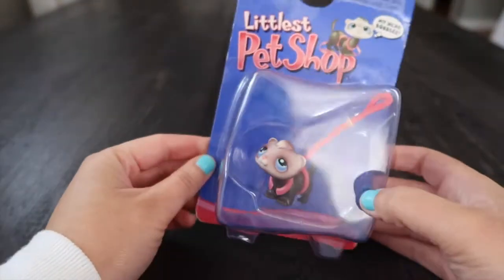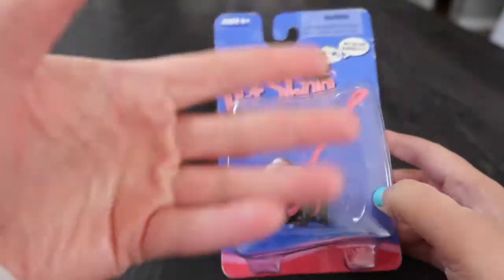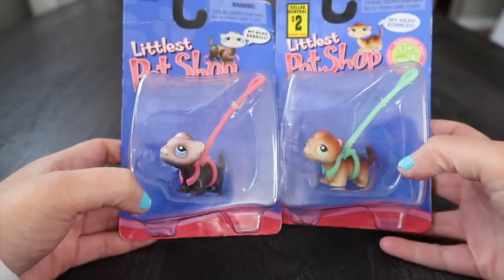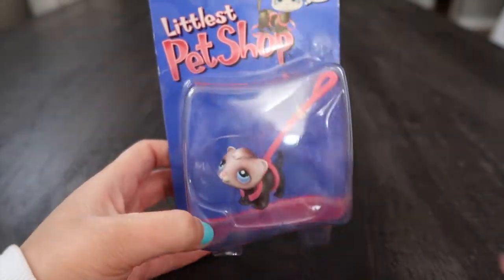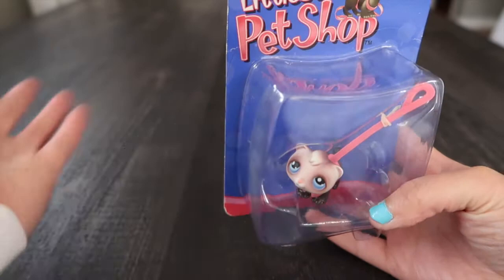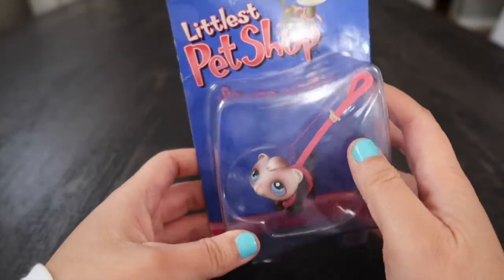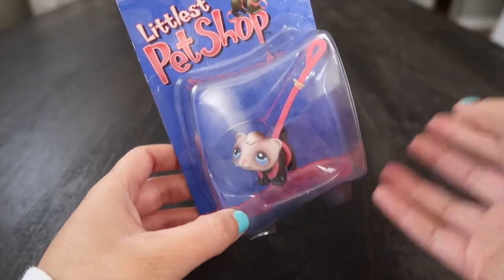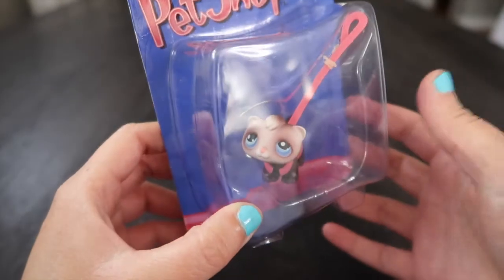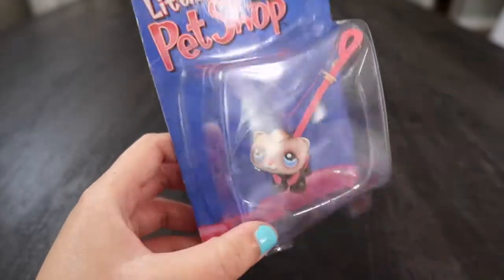The first dream pet is this ferret. If you've seen my very first LPS video, I actually already had this ferret, but the reason I wanted her again was because she's a NIB — I get to experience unboxing her like I didn't as a kid — and I also don't have this body harness. I also have this ferret to unbox with her so they could be like best friends. A ferret in real life is actually one of my dream pets. I love ferrets. I have this one toy ferret in my room as my manifestation of the real ferret I'm gonna get in the future, and technically this was my first ferret as a kid. This was my favorite Littlest Pet Shop and I love this ferret mold more than the updated version.